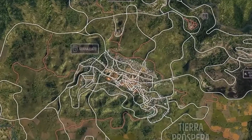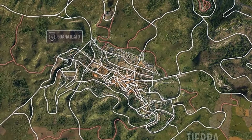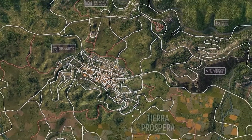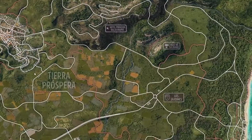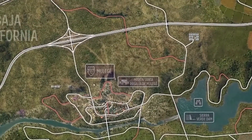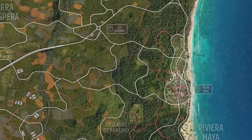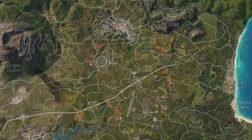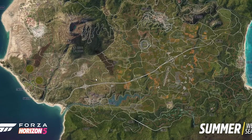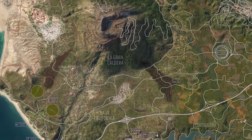Which brings us on to the cities. We've got Guanajuato up here, which I've probably pronounced wrong, but anyway — that's the main city in the game. We had Edinburgh before and Surfer's Paradise in Horizon 3. There's a little town down here, and I think there's a little town on this coast as well. So a bit like Horizon 4, we've got one big city and a few towns and villages around the place, which is quite interesting.